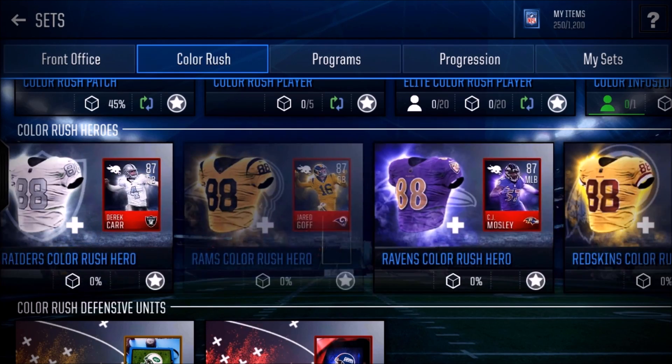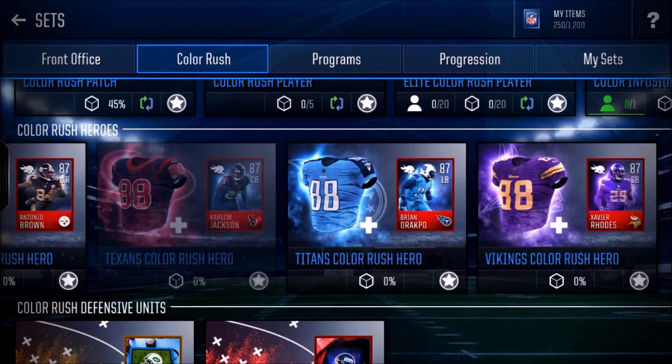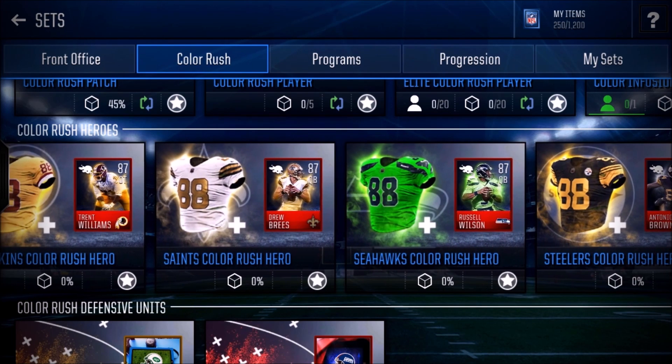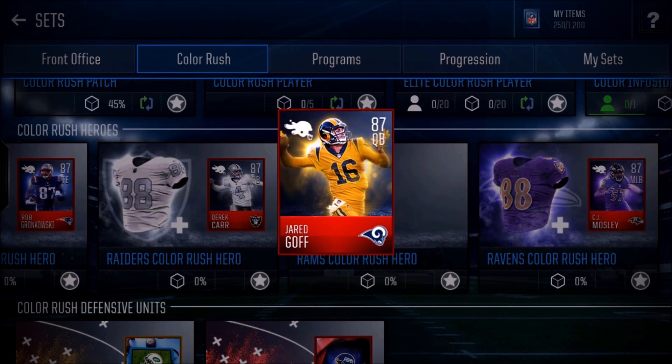We're going to start with the QB position. I'm going to classify QBs as mobile QBs as well as non-mobile passing QBs. Jared Goff is actually the number one QB I would pick up. He is 6'4" with 87 speed and he has insanely good throwing stats — he's really fast and really tall overall.